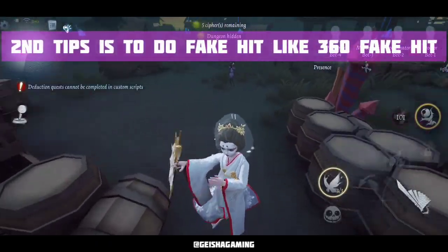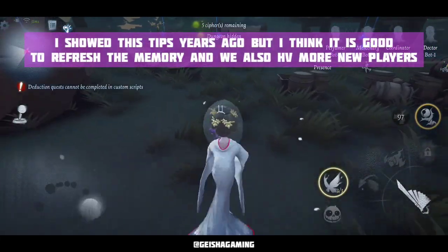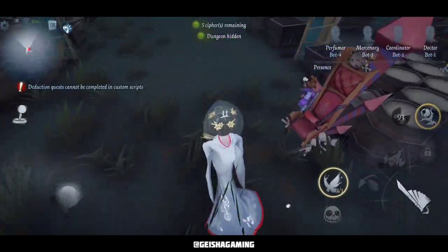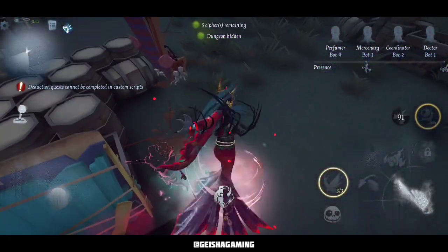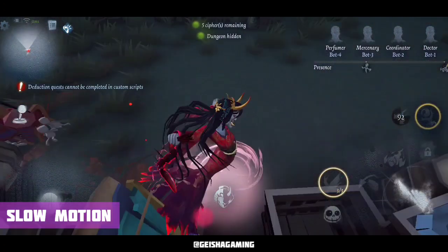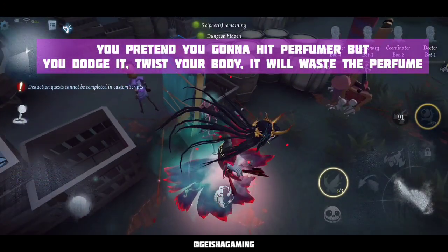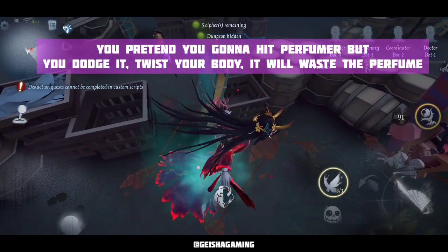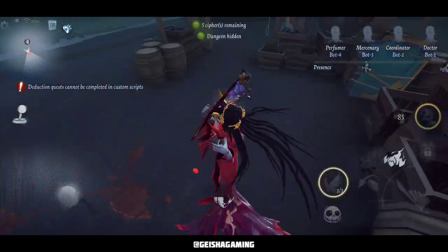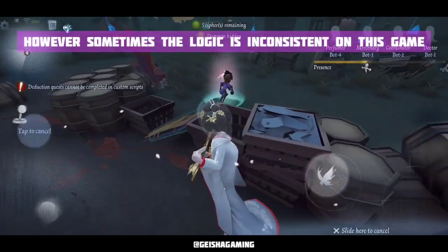The second tip might be even better. I showed these tips years ago but it's a good idea to refresh the memory, especially with new players. I am dodging the first perfume bottle by twisting my body and doing a 360 fake hit, just like that. It will waste the perfume bottle, so the perfumer can be taken down faster because the perfume bottle still has a 10-second cooldown.